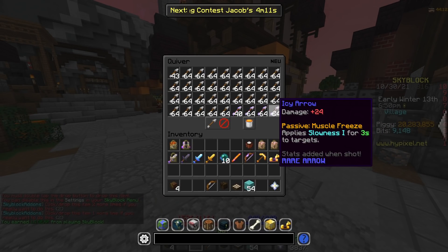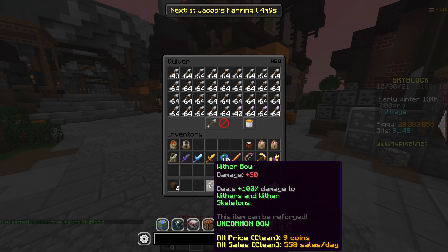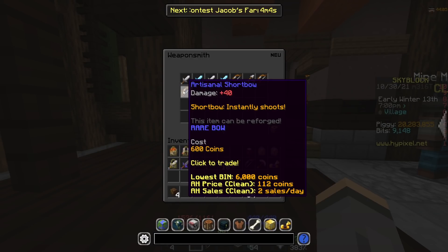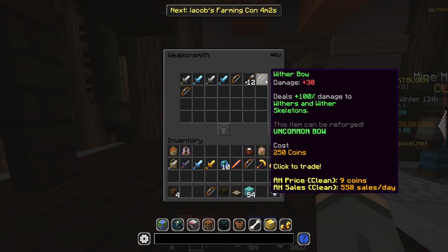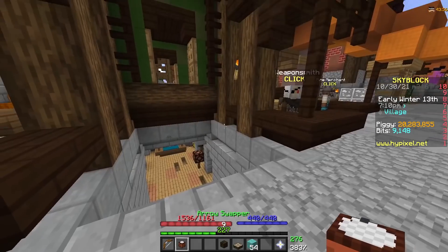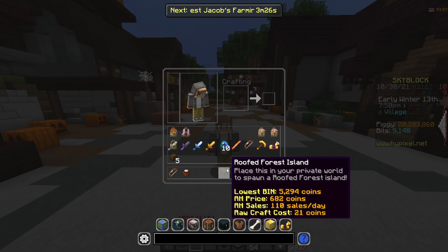Once you've gotten the ice arrows, there's only one more simple item that we're going to need from here, which is going to be the Wither Bow. Luckily, this is literally the easiest item in the game to get. You go to the Weaponsmith and you buy it straight from him for 250 coins. Make sure you have that equipped and also make sure you have your ice arrows. You can do this by using an arrow swapper.